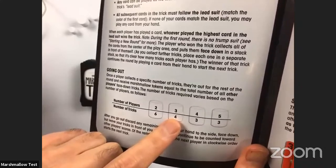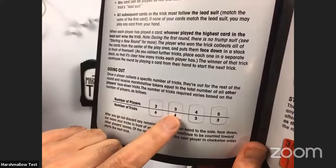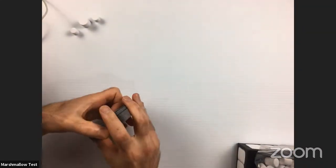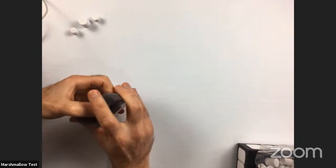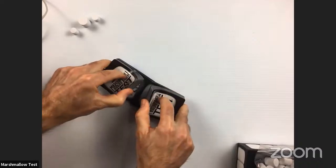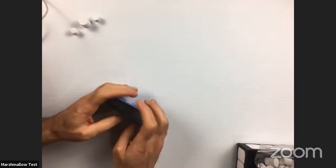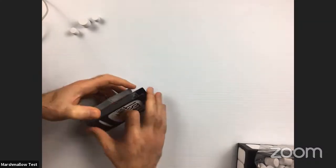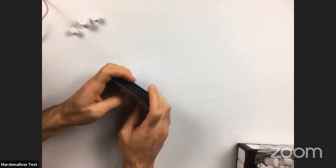You want to be just not the last player to go out, because the last player will not get any points. I'm going to shuffle this deck and deal out 12 cards to each player. Every round has the same number of cards dealt, and the winner is the first player to get 20 points worth of marshmallows. It takes a few rounds — typically two or three.